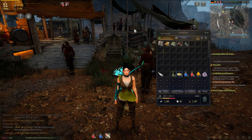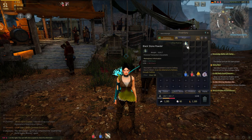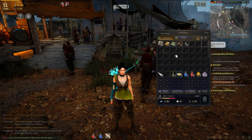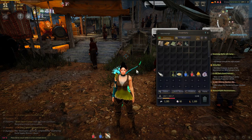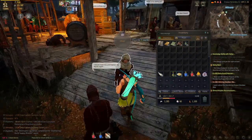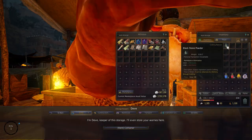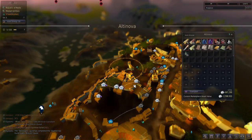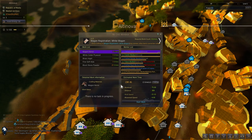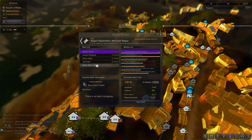We now have all our materials for the merchant wagon and are ready to start crafting. I'll put a list of materials in the description along with estimates of how much raw material you'll approximately need. Put everything into storage with the storage keeper, then go to the map, navigate to the wagon workbench, select manage crafting, and choose the merchant wagon. Your workers will process all the materials into the wagon.